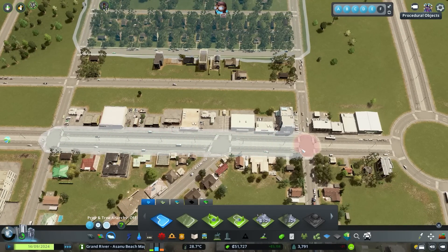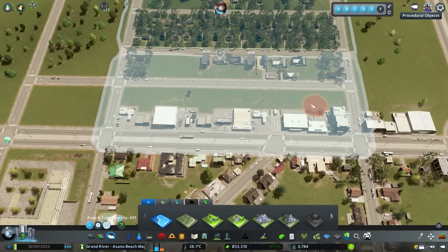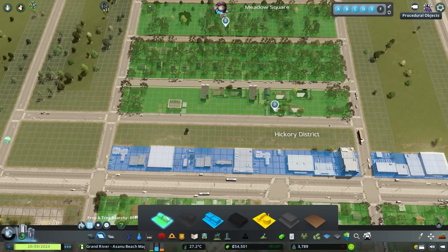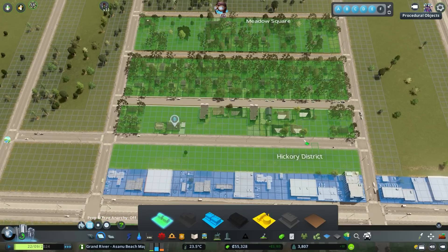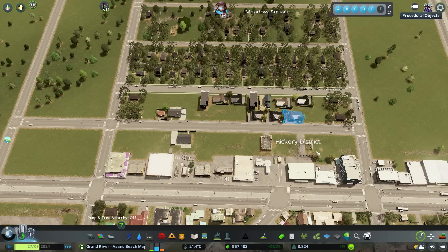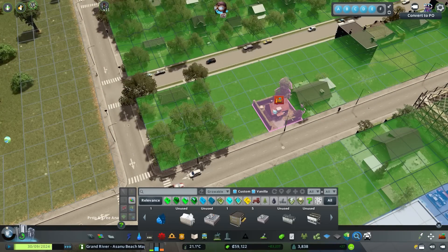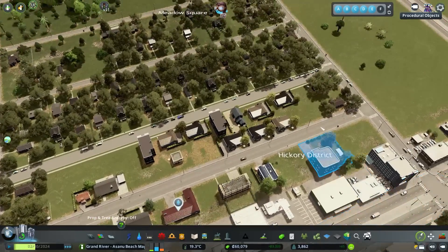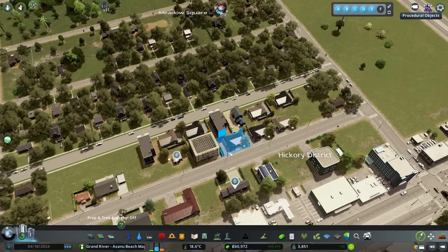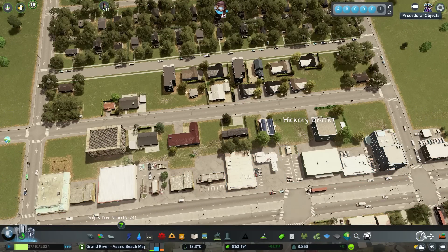I'll grab another district here and this time we're going to use some DLCs. The DLCs we'll be touching on are After Dark and Green Cities. I want to residential zone here. I also want to point out that the Big Suburbs and European Suburbia content creator packs are not going to have high density building support.